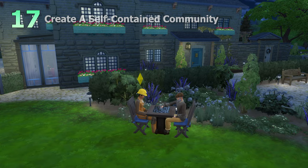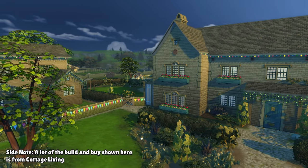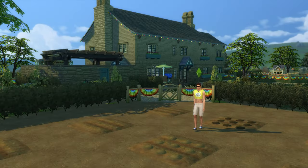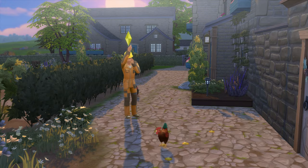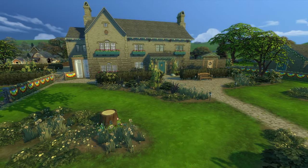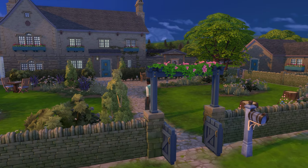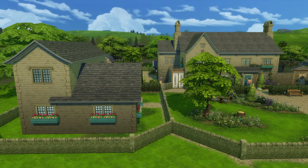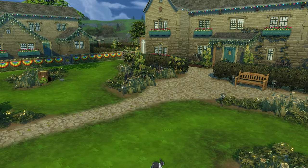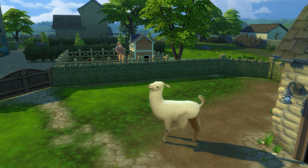Next up is creating a self-contained community. Using the residential rental system, you can have up to 6 different spaces for 6 different households on a single lot. As long as there are plenty of shared spaces, no matter which household you play, you'll still frequently run into sims from other households. This could bring to life a multi-generational home, an extended family setup, a small farming community using Cottage Living, or even a cult with members taking up residence on the same lot. The one downside is a loading screen when visiting other households on the lot.